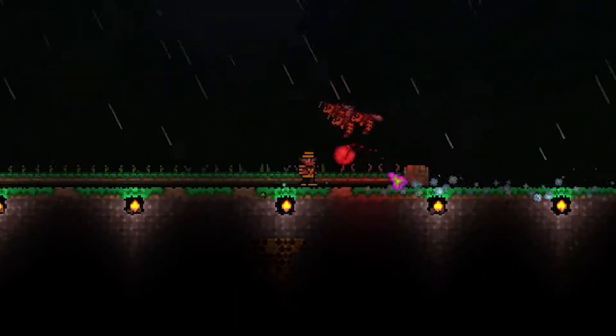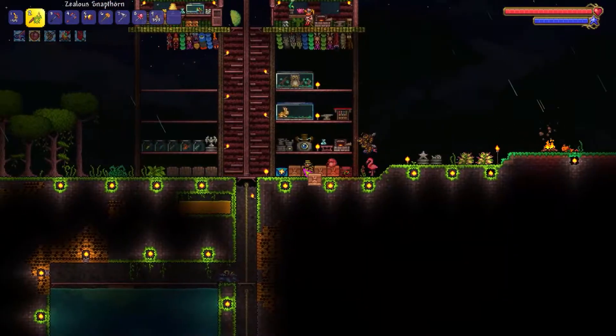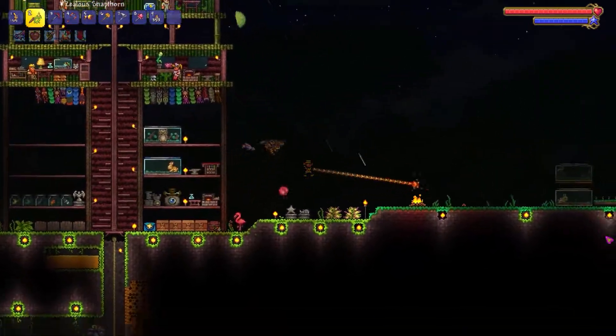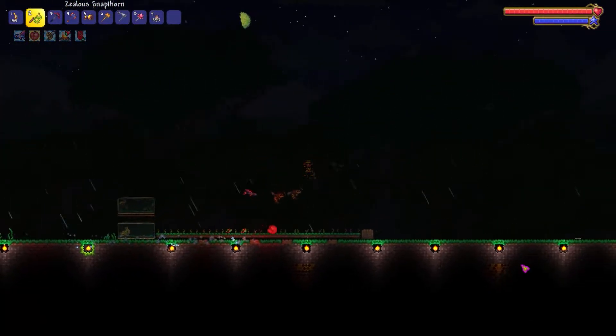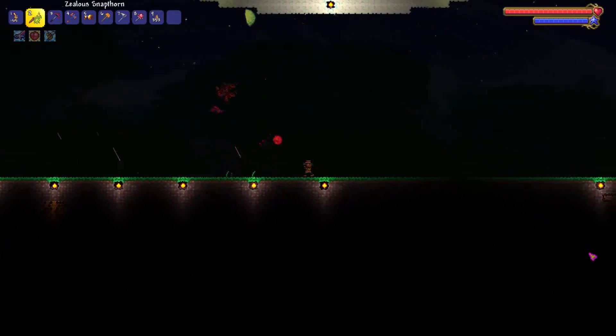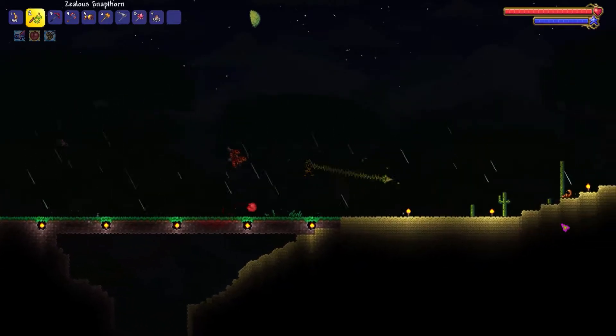I'm just kind of waiting and killing all these fish — I kind of feel bad, but at the same time they kind of had it coming. We got a gold key. We killed Skeletron last time, so I think we should go to the dungeon. That's pretty much the next thing you should always do after killing Skeletron, and then probably fight the Wall of Flesh in this video.